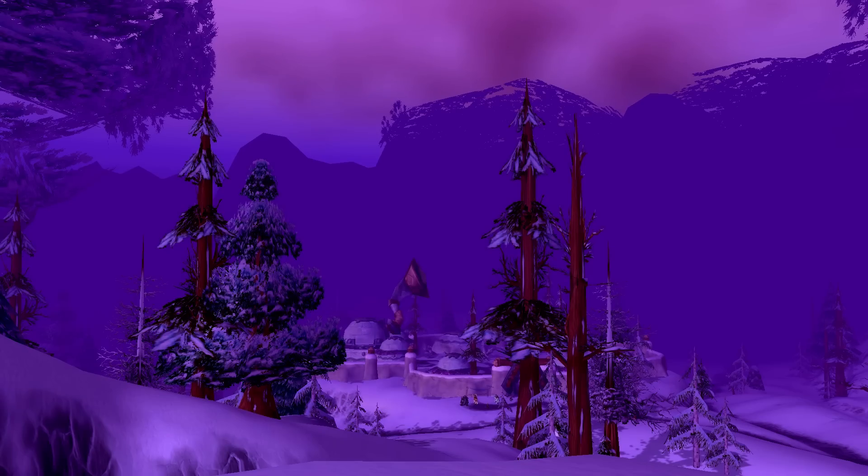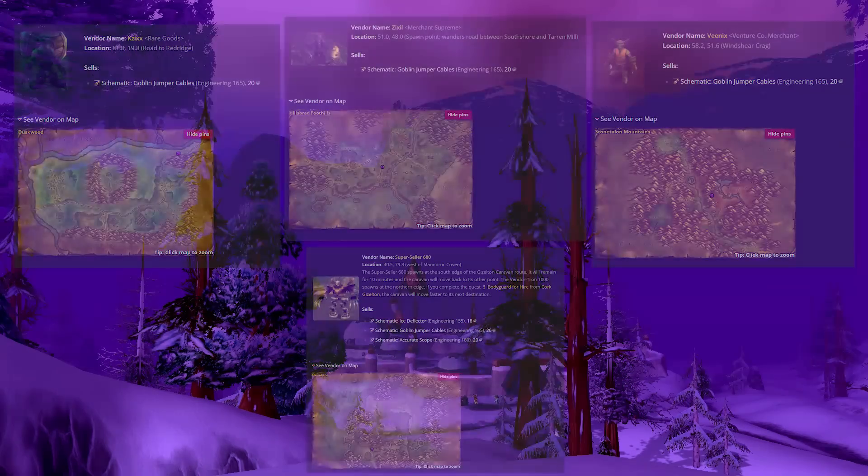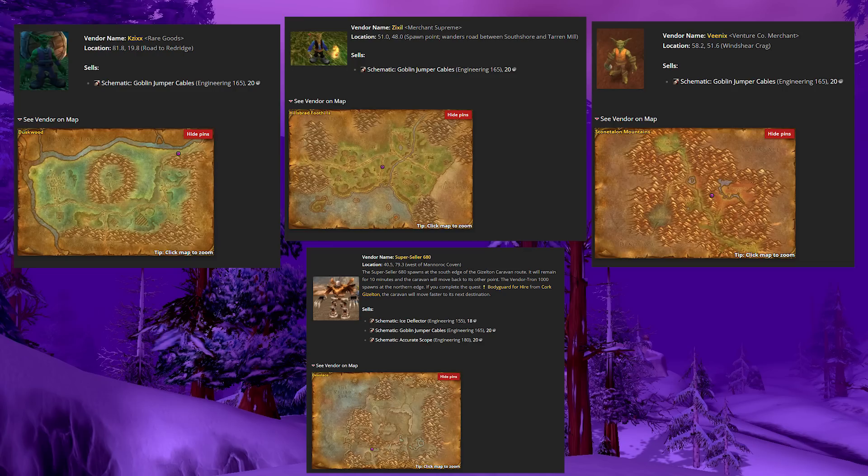This one you can get at low levels and everyone should get it if you're an engineer — it's the goblin jumper cables, relevant throughout every single expansion. These are the lesser version, not the goblin jumper cables XL, but you can make them at 165 engineering, easily achievable at level 20 or even earlier. You get them from three vendors across low-level zones: Zyxel in Hillsbrad Foothills, Venix in Stonetalon Mountains, and Kazix in Duskwood. Again, limited supply, but you walk up, pick it up, and you can potentially save your group from a wipe.